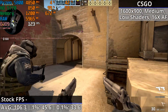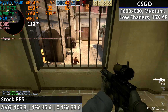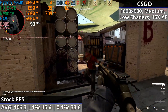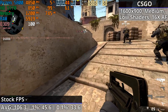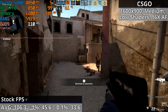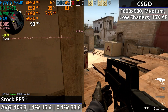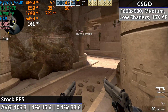CSGO runs far better than I expected. It initially launched in 2012, three years after the 5770, but it's a relatively easy game to run. I tested at 1600x900 with medium settings, 16x anisotropic filtering, and shader detail set to low. On Mirage, the 5770 is doing great — around the mid-80s to well over 100 fps is the norm, often getting close to or over 150 fps when there isn't much going on. A few minor hitches, but barely noticeable.